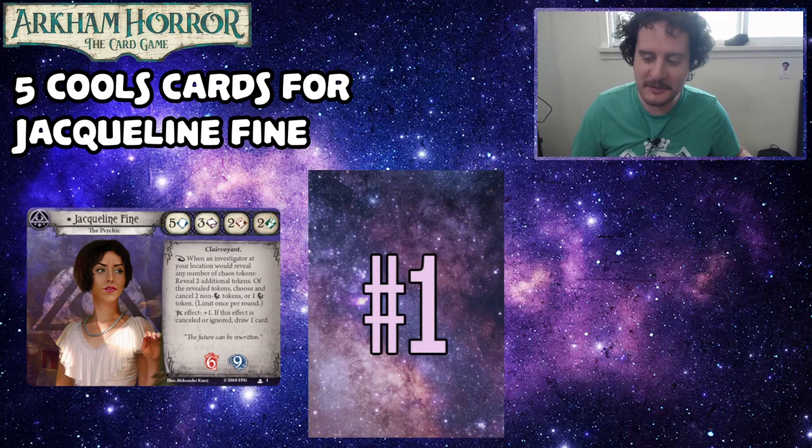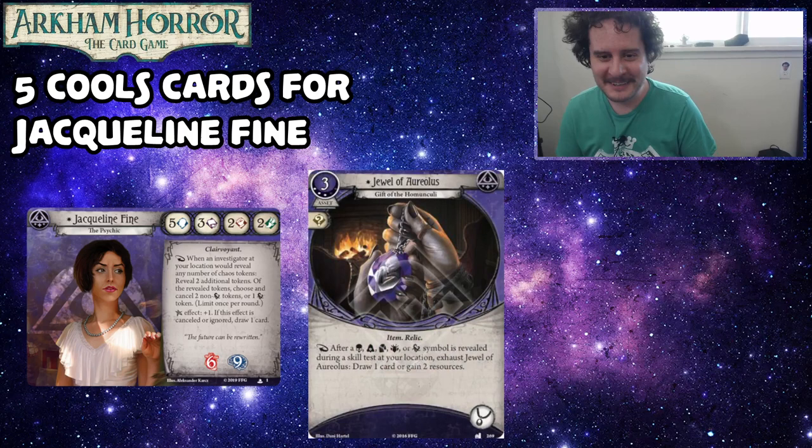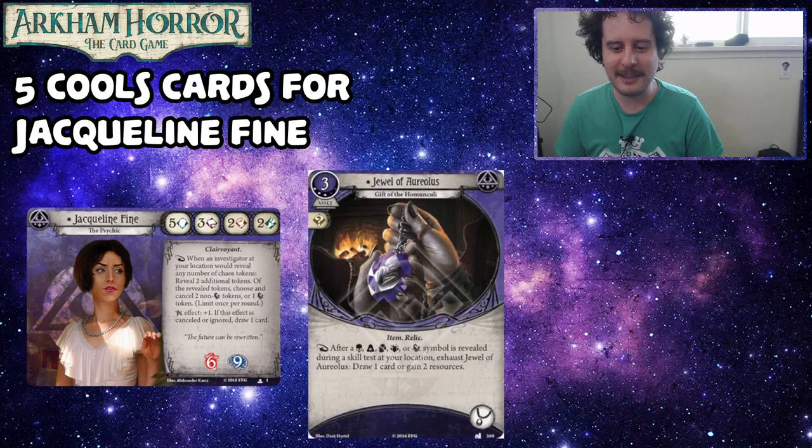Alright Bryn, are you ready for number one? Do you have a guess? No idea — he almost never plays purple cards. Alright, this one's just for you: the Jewel of Aureolus. This is a three cost, three experience item relic asset that takes up the accessory slot, commits for a wild. After a skull — basically any symbol except the Elder Sign — is revealed during a skill test at your location, exhaust it to draw a card or gain two resources.